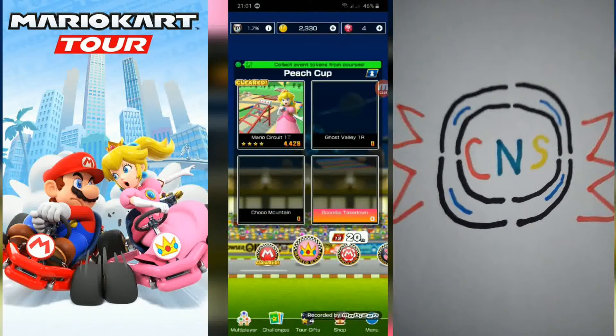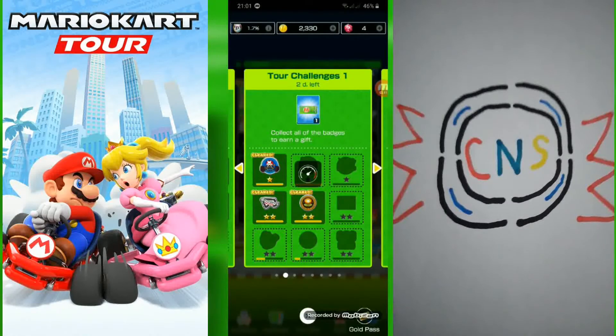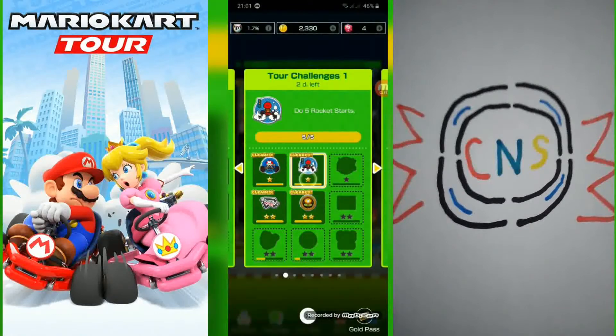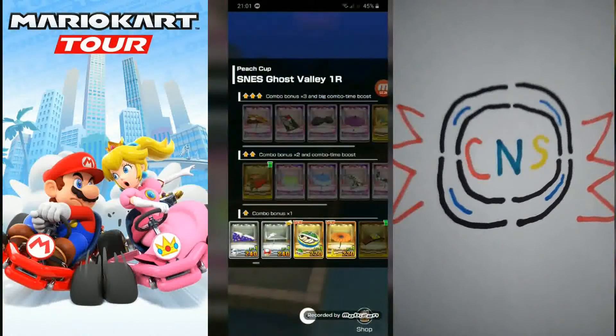Okay. The daily challenges and badges. Next up is Ghost Valley 1R. Oh yeah, we also have new gliders as well. I bet if you saw 'new' on the upper left in the gliders, then you know what's new.